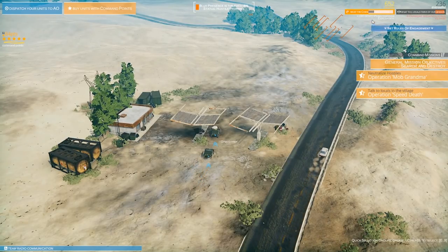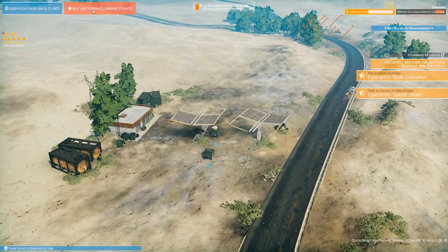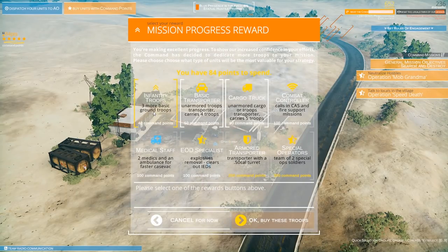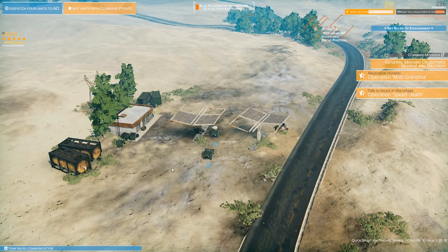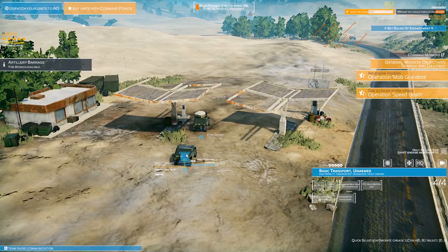Confidence is growing in our invasion, numbers going from 200 up to 236. We can now buy additional units with combat points: three more ground troops for 40 command points, an unarmed Humvee or cargo truck carrying five troops, a Combat Controller for close air support, medical staff, EOD, armored transporter with a 50 cal, or special operators for 300 points. We'll hold off until we get more points and try spending on higher quality troops.